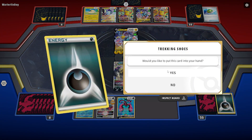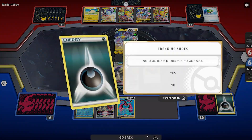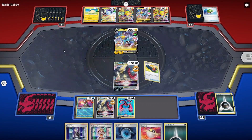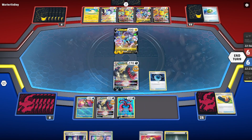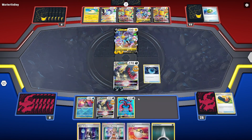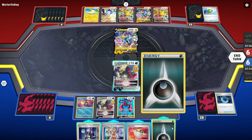We go ahead and Trekking Shoes first, then another one. We decide we don't want it and get it into the discard pile. We've already used our V-Star ability, so we can't grab a couple of Dark Patches again — that would be great. But we Dark Patch one of those energies onto the Darkrai with some damage on it. We're still not doing the amount we need.